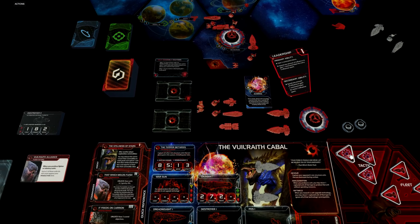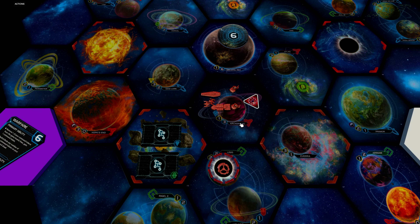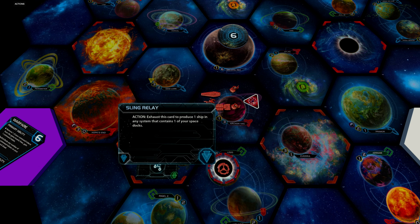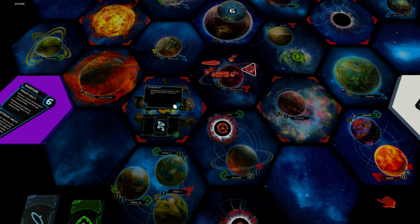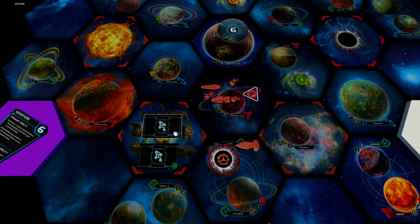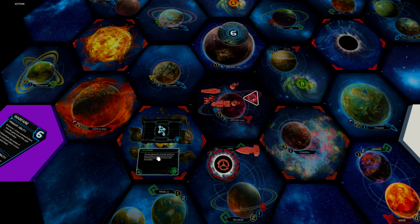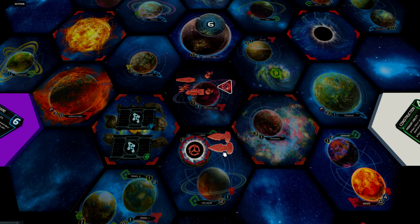We can also fly out to our conveyor, which has enough influence to buy another command token whenever leadership is played and also has a blue tech skip. With that we can get direct access to the Sling Relay technology, which lets us exhaust this card to produce one ship in any system containing one of our space docks. For example, with a space dock on Lysis, we exhaust Sling Relay, return a white dreadnought, and produce a red one. Sling Relay works in tandem with Biostims — we can exhaust Biostims to un-exhaust it and do the same thing again.